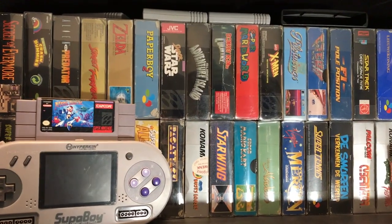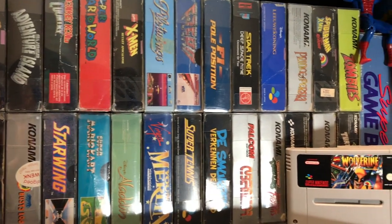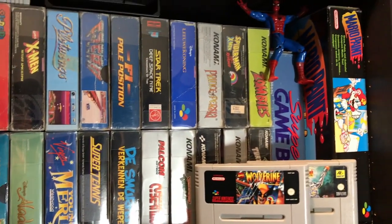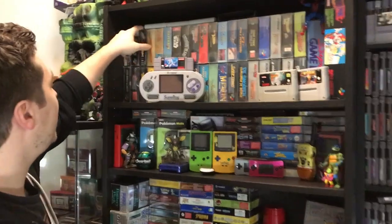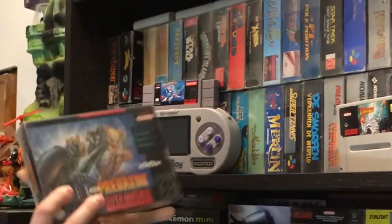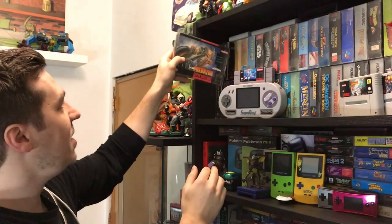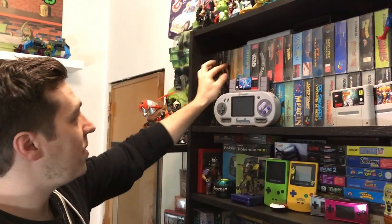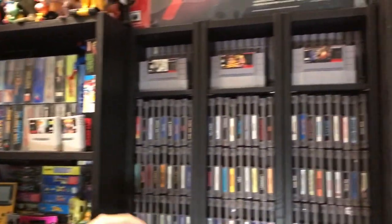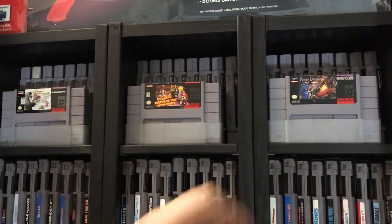I've been really busy with the NES and the Game Boy library, but I also have a couple of cool SNES games in the box. My favorite one over here is probably Alien vs. Predator — love that box art. This is an NTSC game, and I have a couple over here. I have Chrono Trigger, Super Mario RPG, and Kings of Dragons.